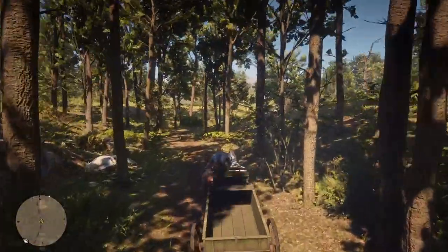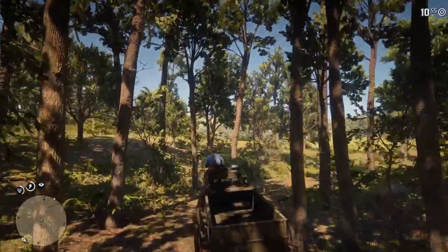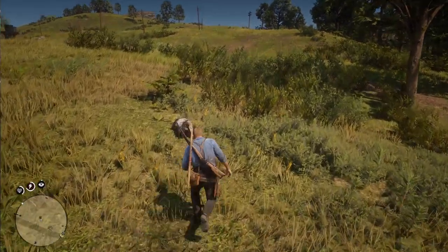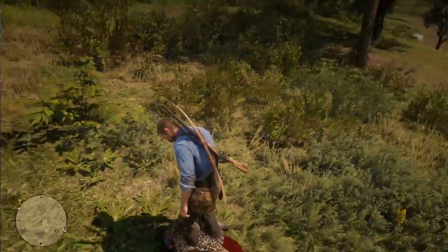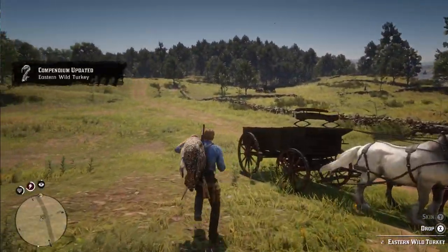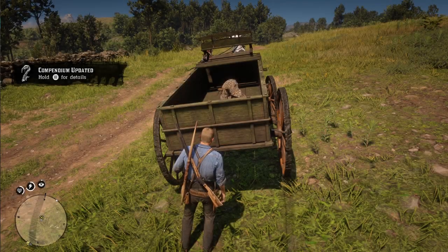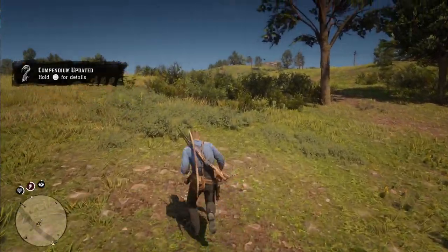Let's go ahead and give this a little bit of a test. I only have pistols on me — epic fail. I want to test the sizes of animals that we can actually put in here and find out how many we can put inside this wagon. If we go to the back, all we have to do is just hold 'stow on wagon' and wham bam thank you ma'am — that turkey is now stowed.